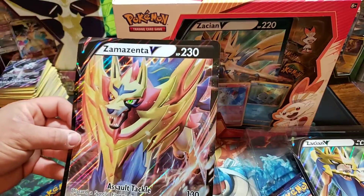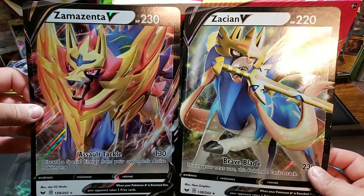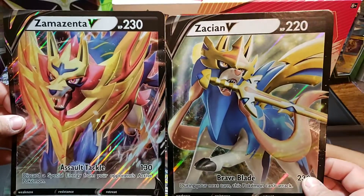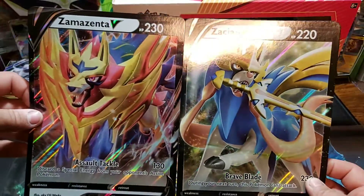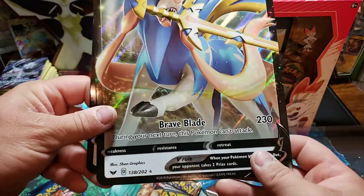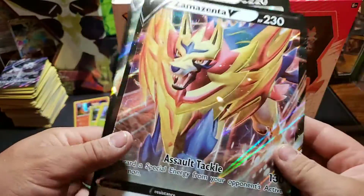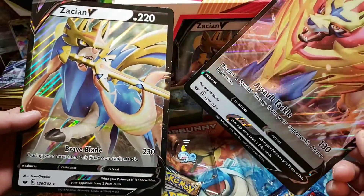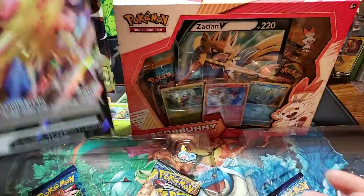Here are the two legendary Pokemon that will be in the Galar region of Sword and Shield - Zamazenta V and Zacian. The new cards for Sword and Shield are V cards, which is kind of like an EX and a GX. When it's knocked out, you get two prizes. This one does Brave Blade for 230 damage, and this one has Assault Tackle for 130.